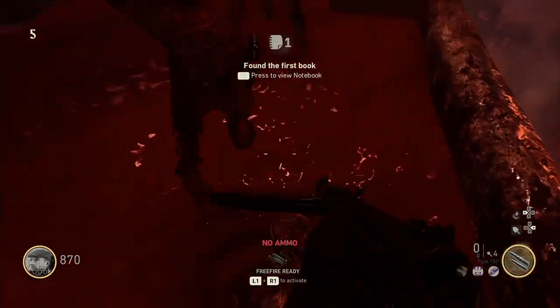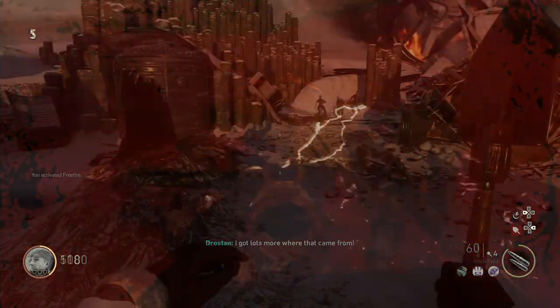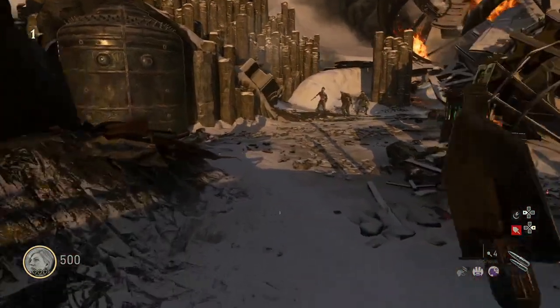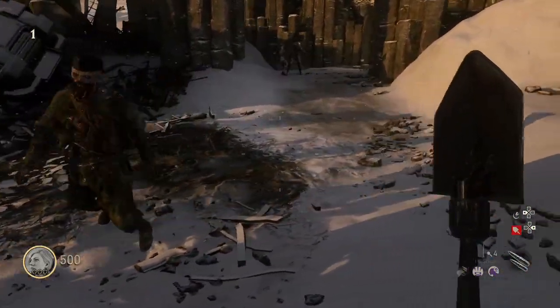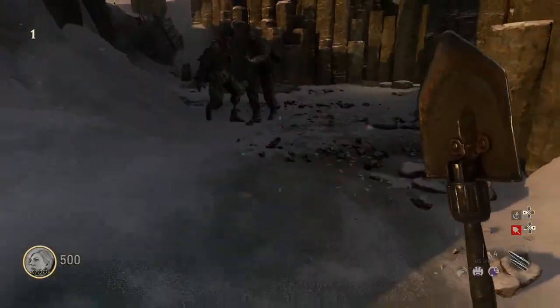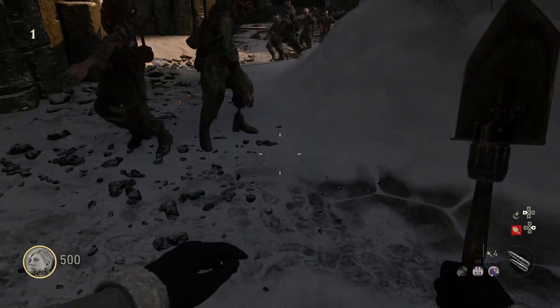From the spawn area, head over this pathway and on the ground you will see the stone. At this stone, you want to kill five zombies — or at least absorb five zombies' worth of blood — to be able to complete this part.